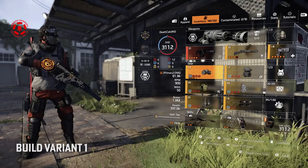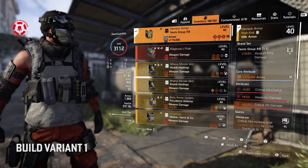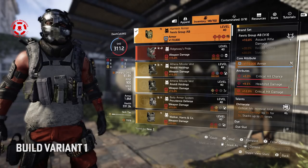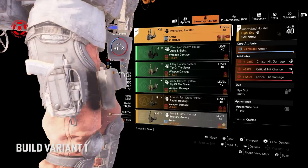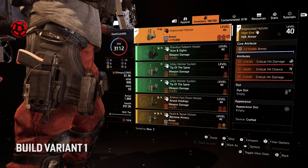So this is our starting build, and as you can see right off the bat, it's rolling with over 1.8 million armor. For the mask, we're going with Walker and Harris for that 5% weapon damage. I rolled max armor on it — it's got headshot damage, crit damage, and I put a 12% crit damage mod on it. I'm running a Fenris chest piece, which gives us 10% assault rifle damage. I rolled max armor on it, and it's got crit chance, headshot damage, and a 12% crit damage mod. For the talent, I'm running Obliterate, which stacks to give us 25% more weapon damage. The holster is improvised — it's got max armor, max crit damage, crit chance, and a 12% crit damage mod.